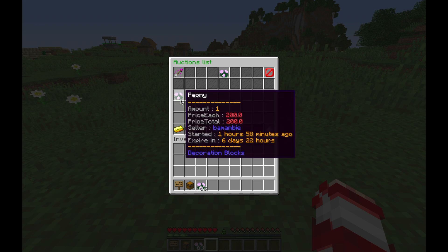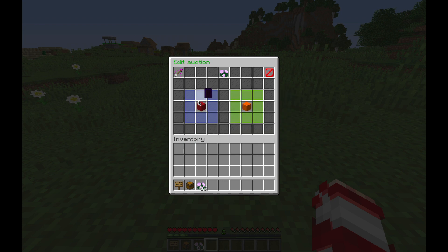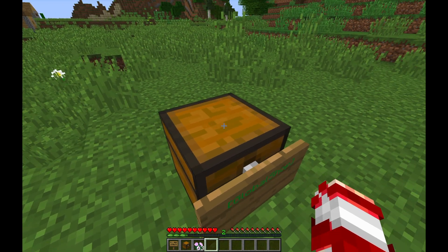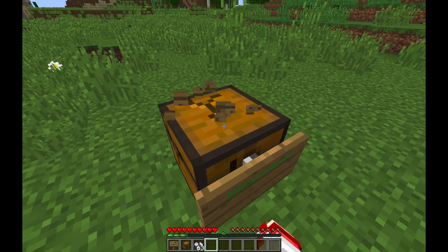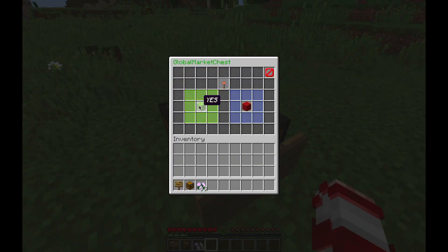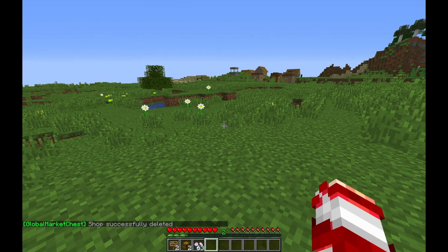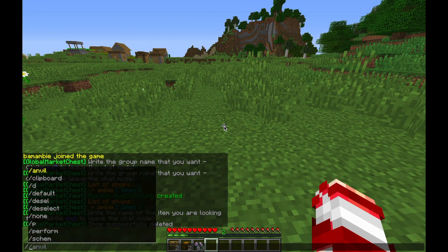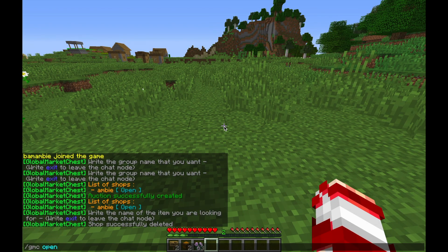To buy an item, you just click on it and it allows you to buy it. To destroy your shop, you just destroy the block and click yes. You can also directly open a shop quickly by doing /gmc open and then the name of the shop.